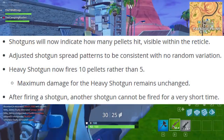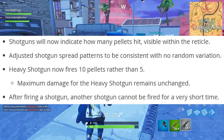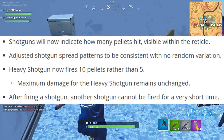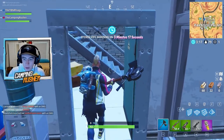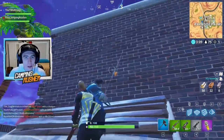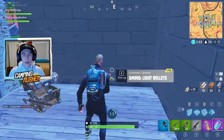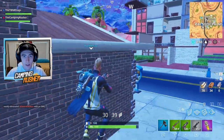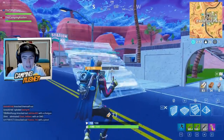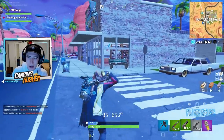Big shotgun changes: shotguns will now indicate how many pellets hit, visible within the reticle. Spread patterns are now consistent with no random variation. The heavy shotgun now fires 10 pellets rather than five — max damage remains unchanged. After firing a shotgun, another shotgun cannot be fired for a short time. To sum up: double pump is gone, R.I.P. And the pellets now land in the exact same spot within your reticle every time — no more RNG nine-damage shots.